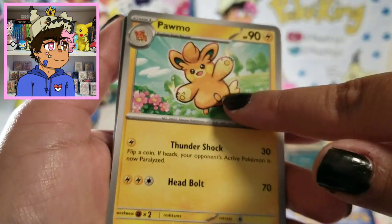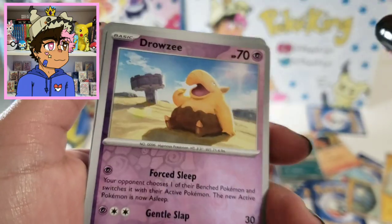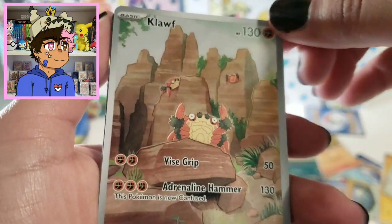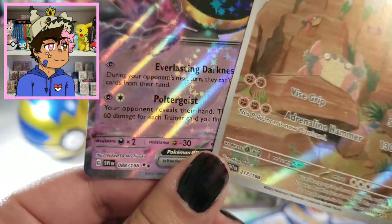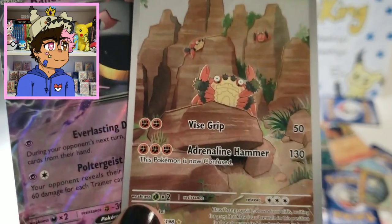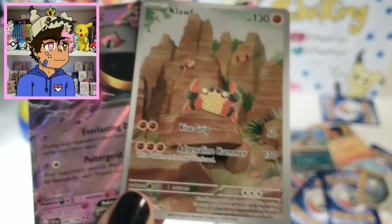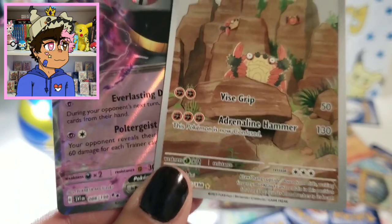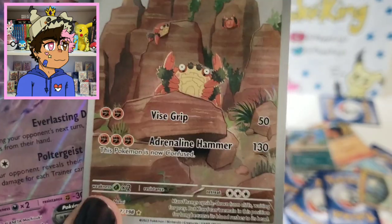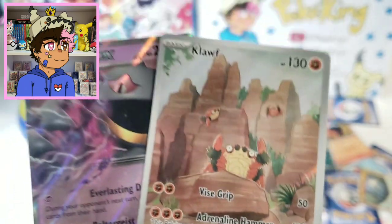Some of the new Pokémon look really, really stupid. But we got our first Art Rare! And we got a Double Hitter in this — nice. We got an EX Baxcalibur. Baxcalibur is one of my favorite Pokémon ever, so I'm super excited about that. And we got an Illustration Rare — that's what they're called now instead of Trainer Gallery or Galarian Gallery. We got an Illustration Rare Klawf — look at them all climbing on the mountains, so cute!